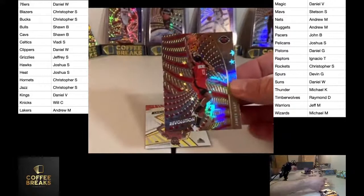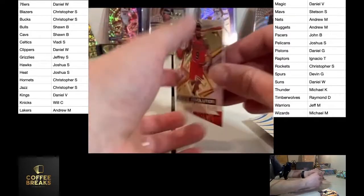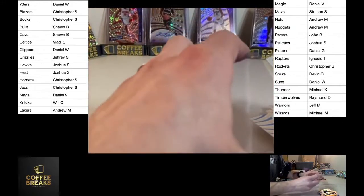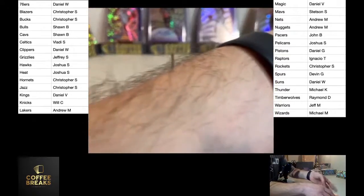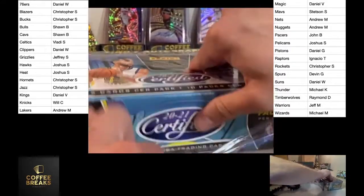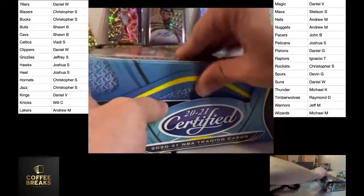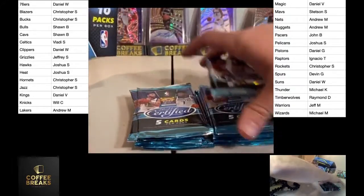Aaron Fox — I just said who that was, it was Daniel V. Daniel V this case has been like an auto every other box — this case has just been amazing. We got James Harden Astro. There are two inner cases in the full case and eight boxes in each one. I have five left so I've opened eleven. There's definitely been three Galactics — they're supposed to be case hits — and I want to say five or six autos. So that's insane to me, at least.